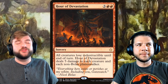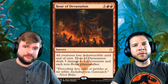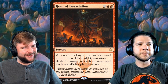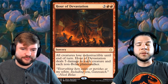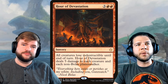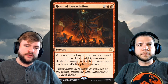How about a red board wipe? Hour of Devastation deals five to each creature and each non-Bolas planeswalker. It kills all the creatures and hits Oko, Teferi, Narset, Saheeli — goodbye. With a format that's going to be dominated by three-cost planeswalkers, including Liliana and others we've named, in red-green you can play this as early as turn three. Granted it hits your mana dorks that helped you ramp into it, but if it's killing pesky planeswalkers it might just be worth it.